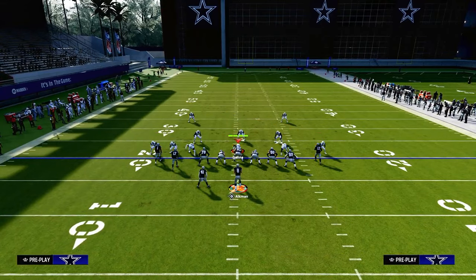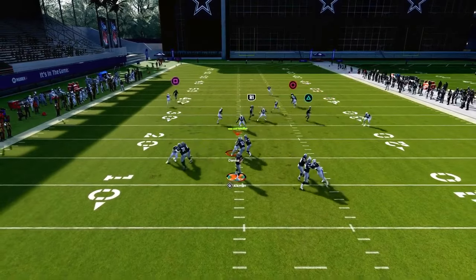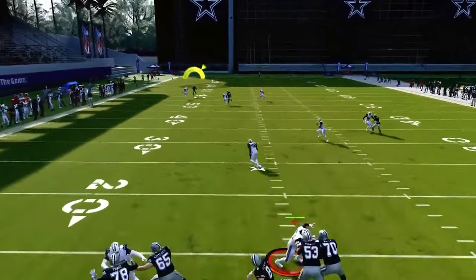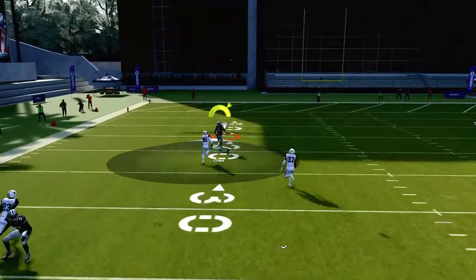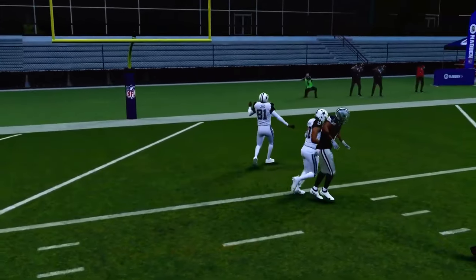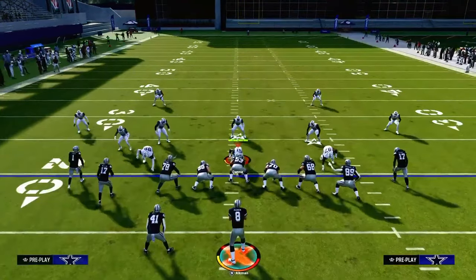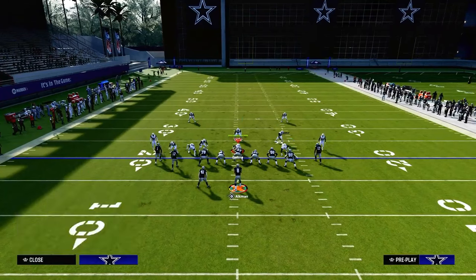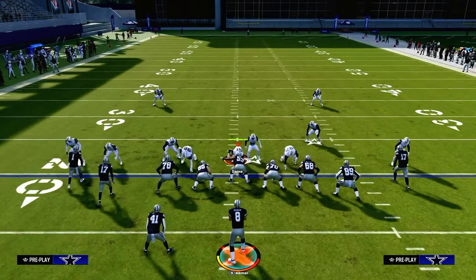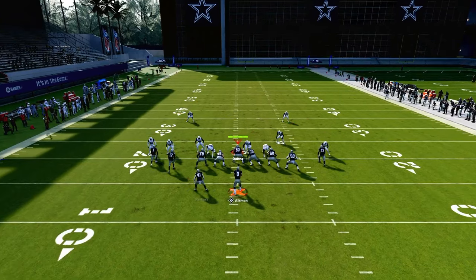This post route pretty much always beats man. If you know for a fact it's man coverage and you have the Hot Route Master ability, and they don't have safety help, the streak will often be wide open over the top. You can also use your Slot Apprentice or Hot Route Master to put a sharper-cutting post route on the field — this post will do a better job attacking standard man coverage and standard coverage defenses.